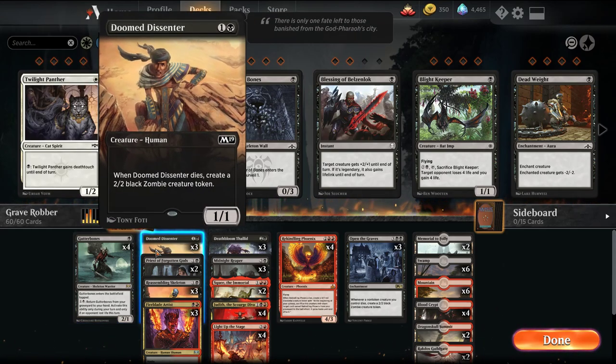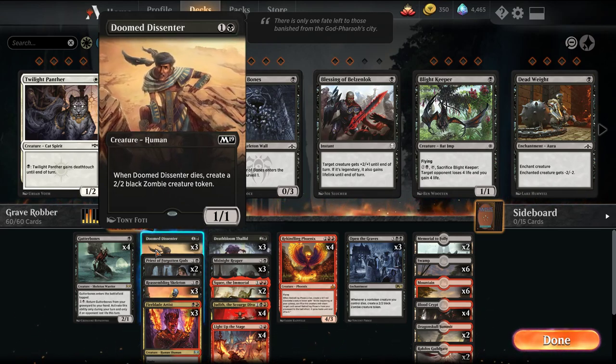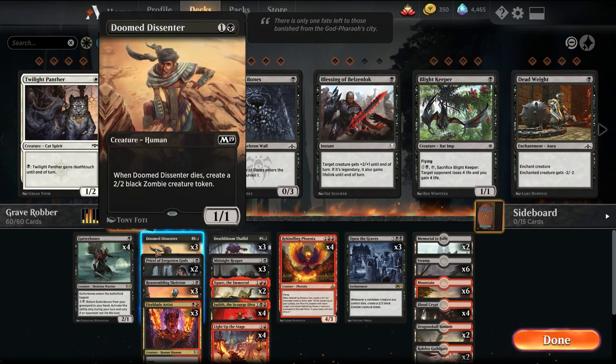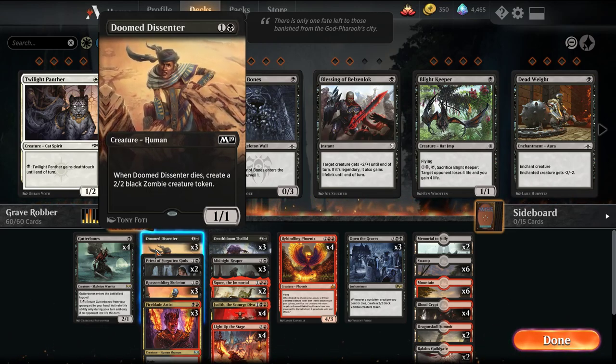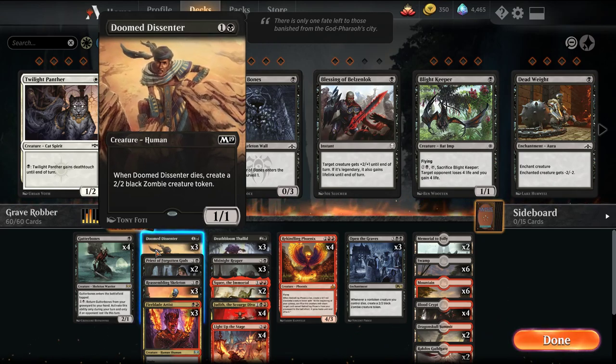We also have Doom Descender, a 2-mana 1/1, and when it dies we get a 2/2 zombie. If you like this card style, remember to use the free promo code STARTERSTYLES, all capitals — I'll link it in the comments below. You can get this and a couple other full art animated styles for free.